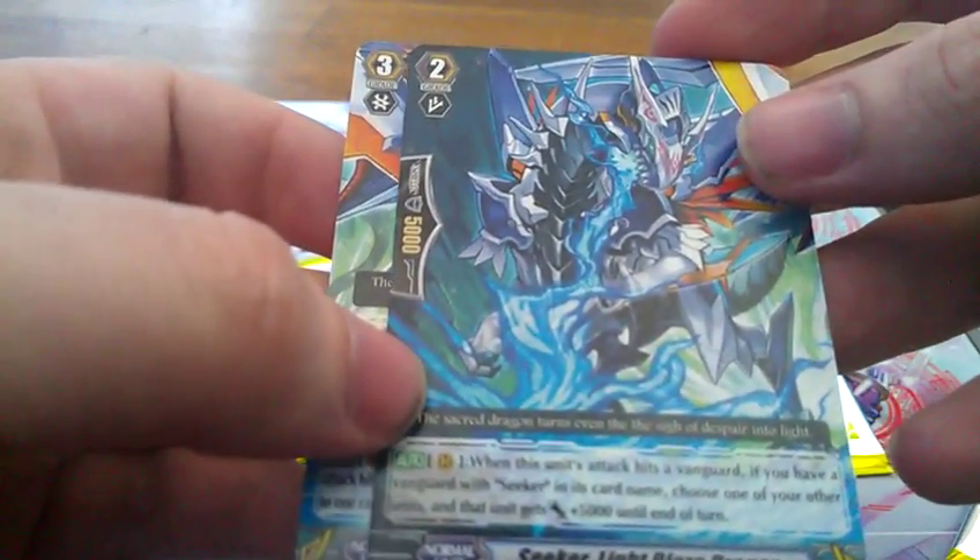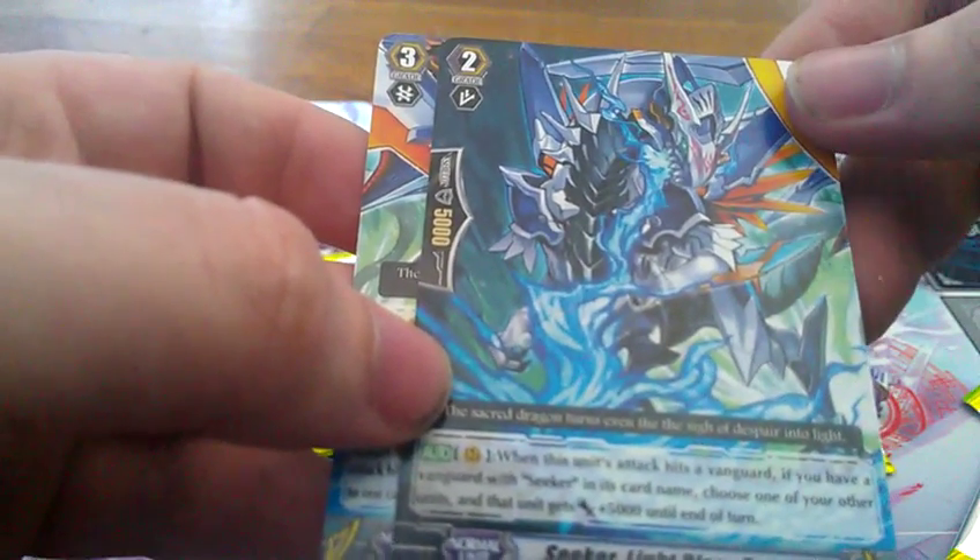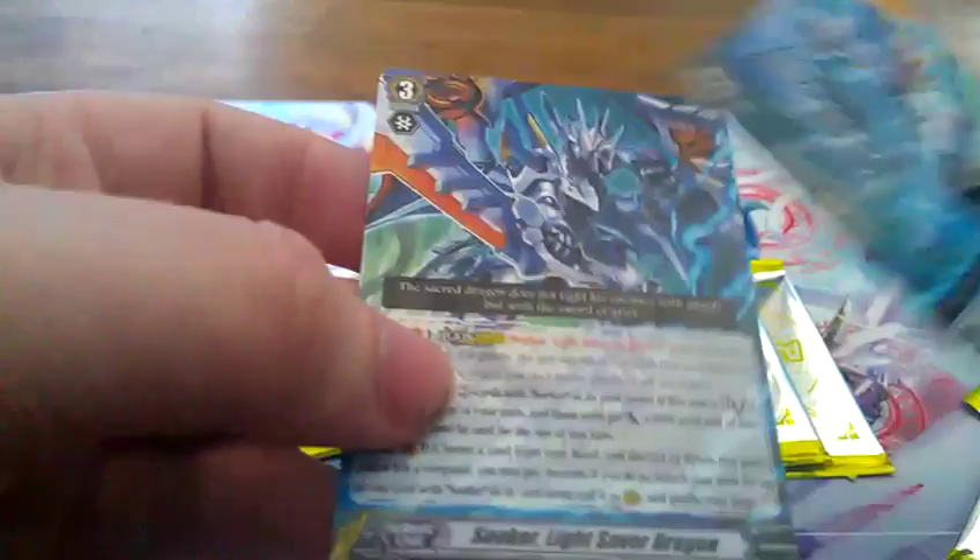It has a rear guard effect that when it attacks — it's a Vanguard — if you have a Vanguard Seeker in its name, choose another unit. It gets plus 5,000 power.